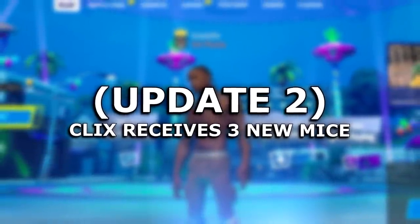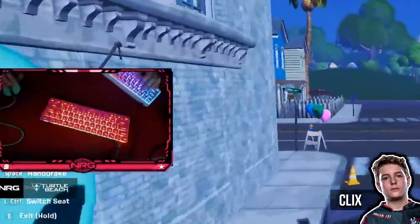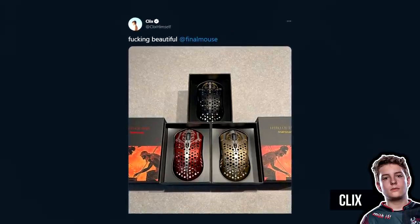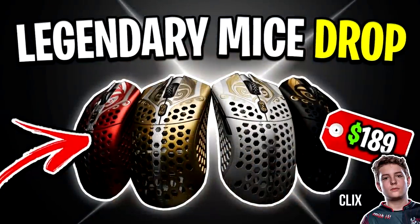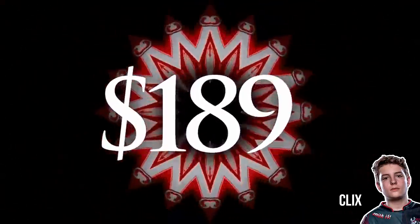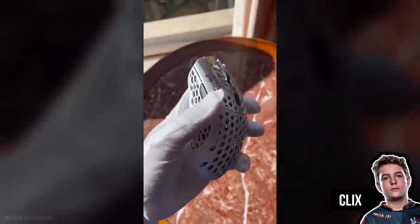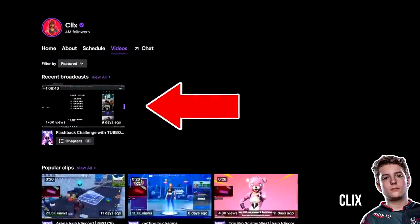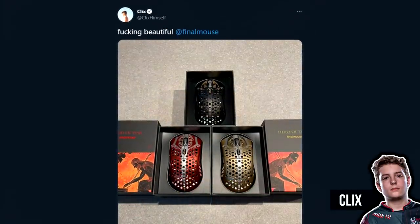Update number two comes from Clicks, who like I mentioned has changed out his mouse in Fortnite. Clicks was previously using the Finalmouse Ninja Air 58 in the color Cherry Blossom Blue. However, if you go over to his Twitter, he got sent three new mice from Finalmouse themselves. As I covered in a video on screen, these are the new Finalmouse Starlight 12s — a metal slash magnesium mouse that's super light and probably one of the best mice out right now.